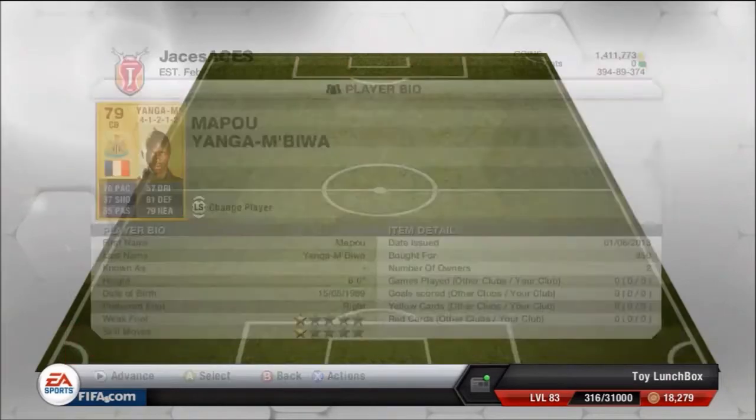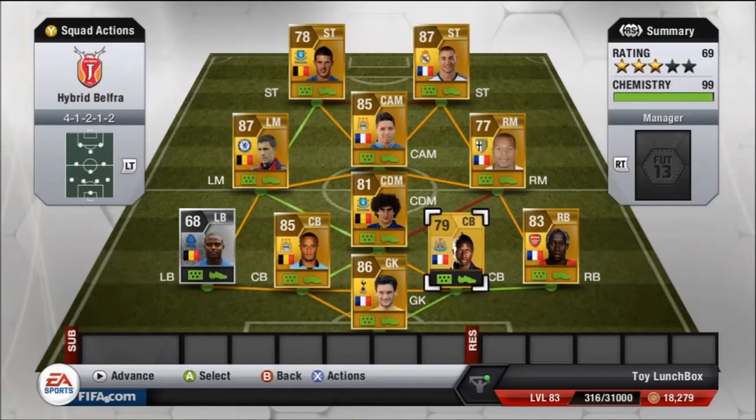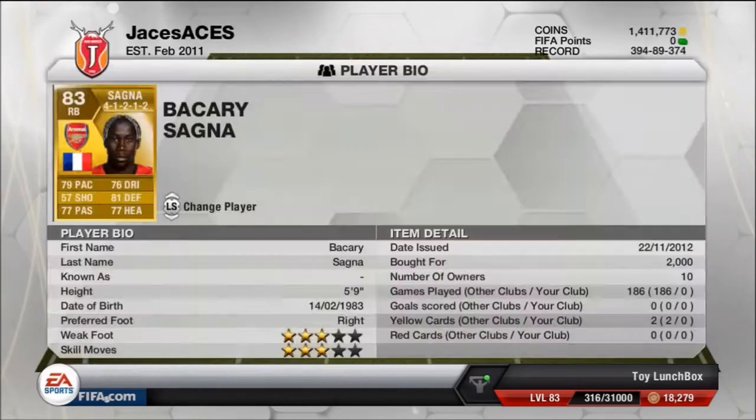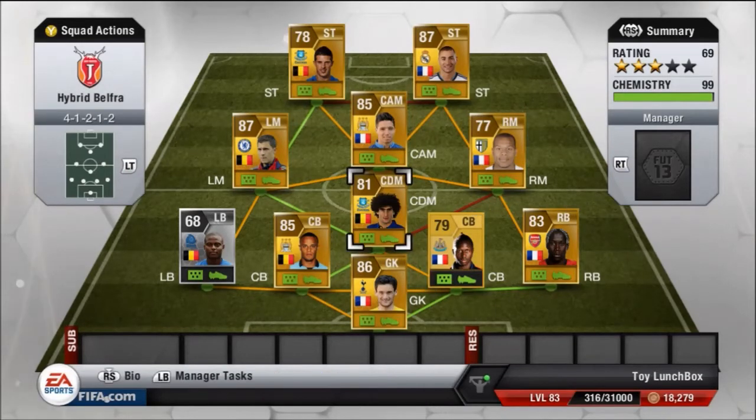Next to Kompany we have Yanga Mbiwa at 850 coins — 2 star skill, 2 star weak foot, 6 foot tall, with 81 defending and 76 pace. You can go with Kabul if you prefer, but I wanted to try this defender. Our right back is Bakari Sanya from Arsenal at 2,000 coins — a very good defender who doesn't push up too much. If you want someone more aggressive, go with Konko.